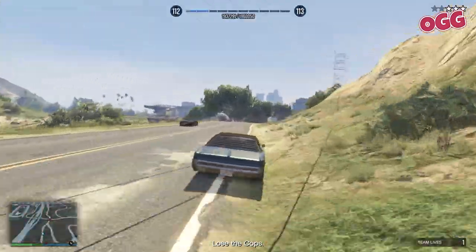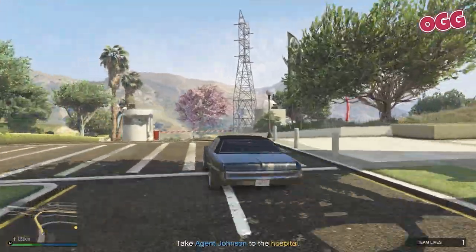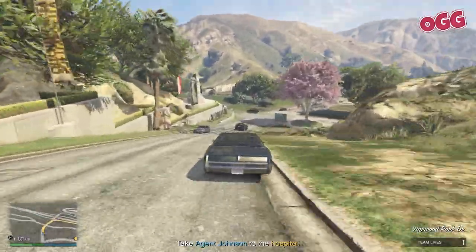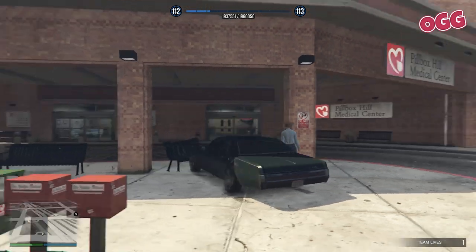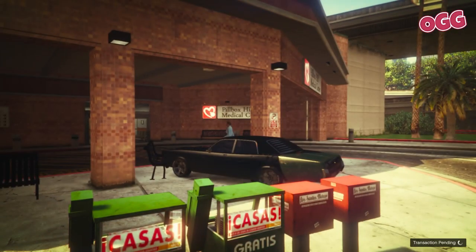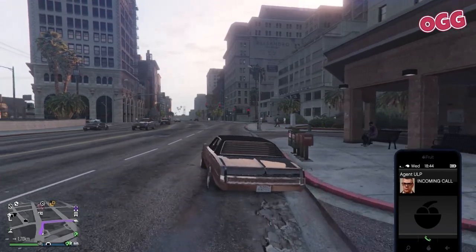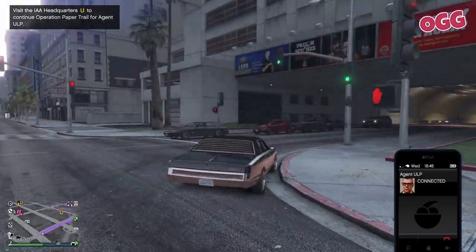Don't worry about the cops for now. You'll hear an exchange between the target and our contact, then be prompted to take the target to a local hospital. When you're getting close, you'll be prompted to lose the cops if they're still on you. Once that's done, we're more or less out of danger. Drop the undercover operative off at the local A&E and we're good to go. You'll receive another call from Agent ULP prompting the next mission.